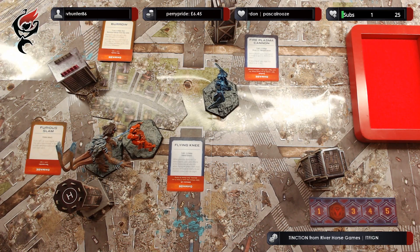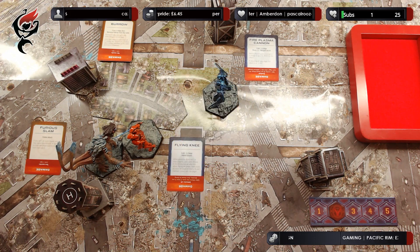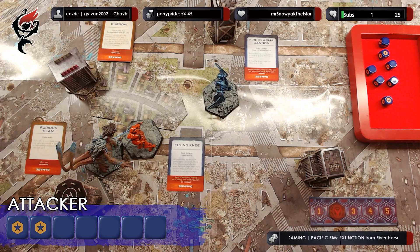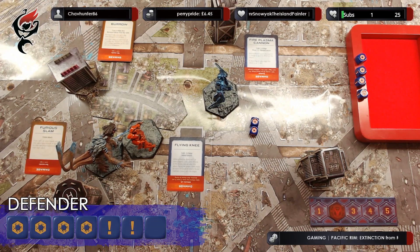The Kaiju roll the impulse die first to see if they activate — and they do. One unit is able to activate this turn, and Strike Thorn is going to attempt the furious slam. Furious slam is a melee attack — if you roll one or more triggers, you may spend any amount of rage to slam the target back one hex for each rage spent. Strike Thorn has a skill of three and a power of four, against Sabre Athena's skill of three, plus one for its pilot's drift compatibility, and an armor of three. Strike Thorn only manages two successes. Rolling the defense of Sabre Athena — four critical successes, giving a grand total of seven successes. Sabre Athena has managed to repel this furious slam.